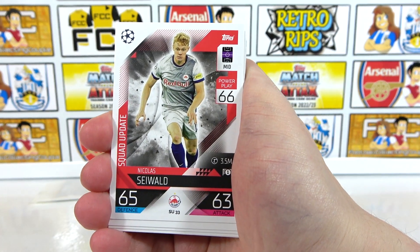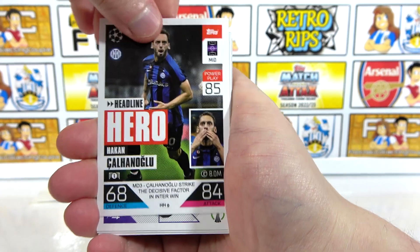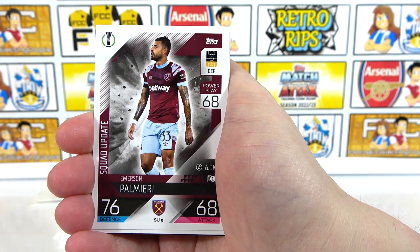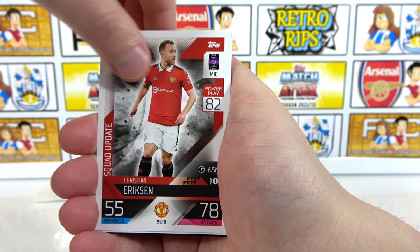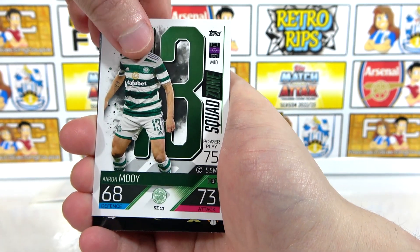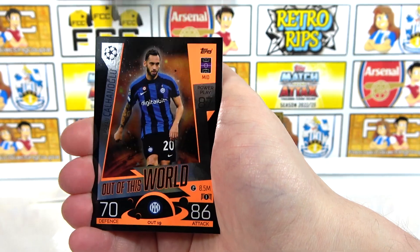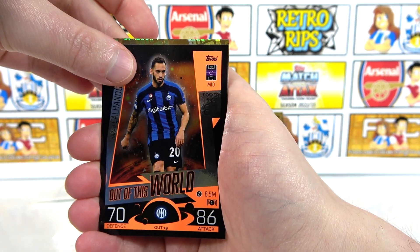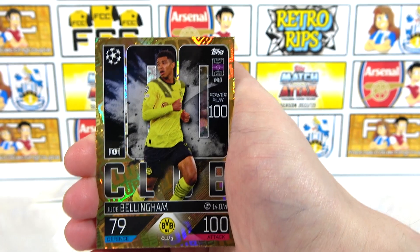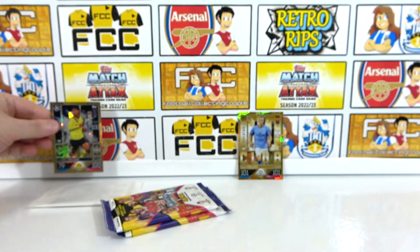Pack three: we've got a Makoko, Sewold, a starburst Vinicius Jr, a Headline Hero Kanaloglu, a Malinkovic, manager Pellegrini, a Christian Erikson squad update, Moi Moi number 13 — former Huddersfield midfielder. Behind that a Mega Value Malinkovic-Savage, something's poking out! Out of This World Kanaloglu — and it's going 100 Clubs! Back-to-back 100 Clubs! Three packs in, two 100 Clubs found — that is pretty good going.